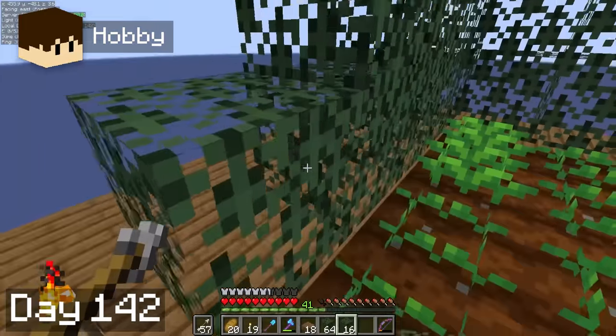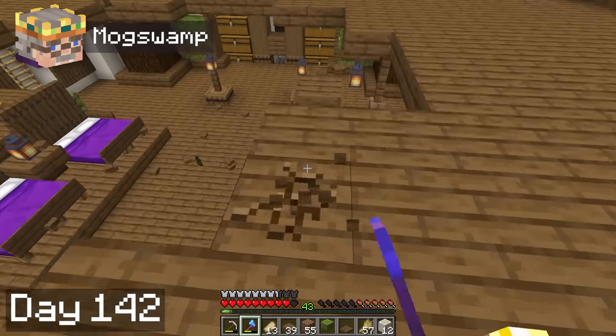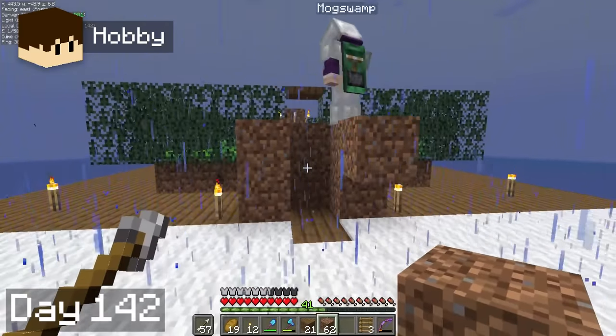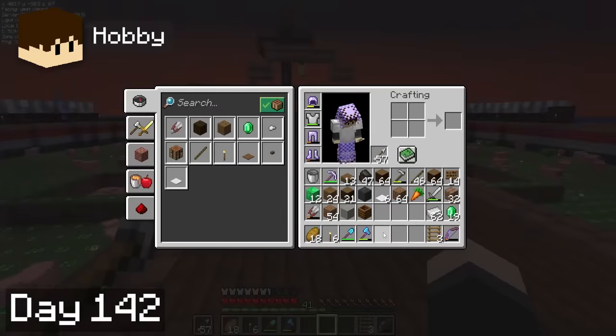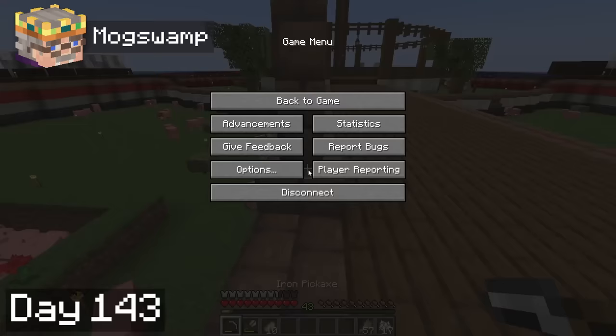On day 42, Hobbie began construction on the breeder, which is designed by Logical Geek Boy. I decided to carve a circle in the roof of our storage room to let a little natural light in. Then Hobbie and I both teamed up to transport the villagers under the bridge into the breeding chamber. Night time was making the villagers want to run towards the beds, so we decided to sleep to make things easier. But before we could continue with the villagers on day 43, we spotted a wandering trader.